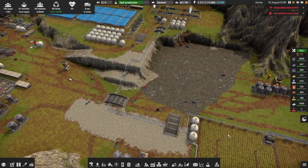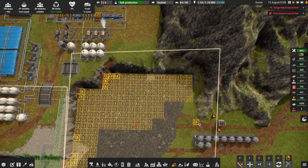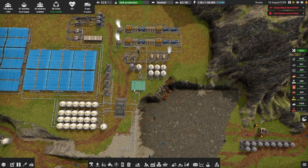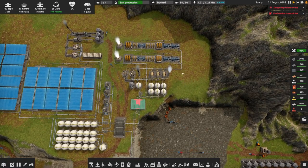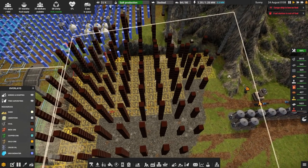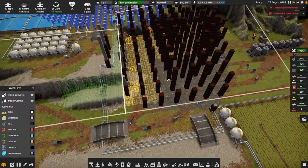First on the docket is to expand coal mining, because we are practically done with this area. We're starting to push right up against this corner, and I think we can get rid of this ramp here — we no longer really need truck access to this area. If they did need to do anything down here, they can just go the long way, as I don't think that's going to be something we're working on for a little while.